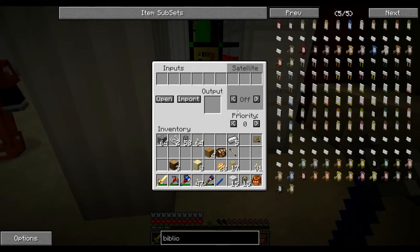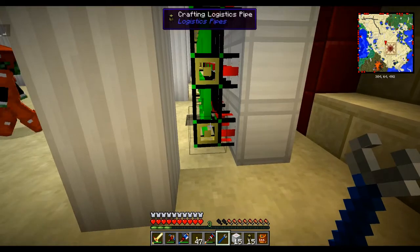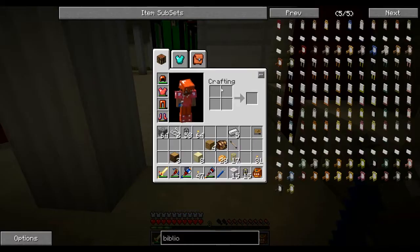With these crafting tables it's one simple thing to do: Import. That's all you need to know. When you're working with crafting tables, you just use the Import button. There are other things later on, but that's that side.